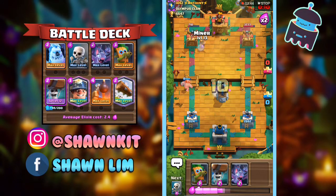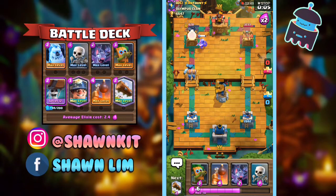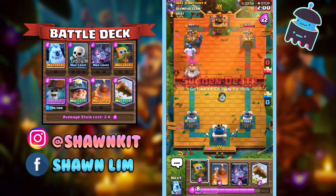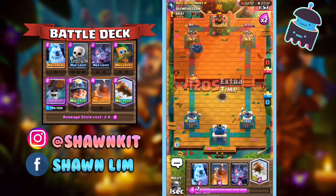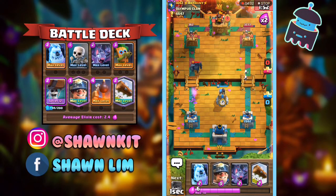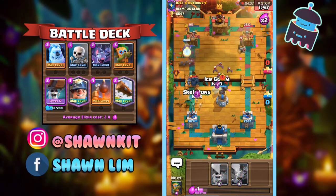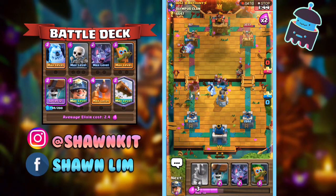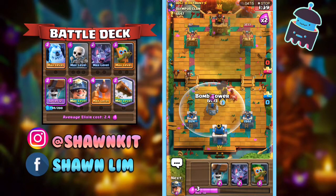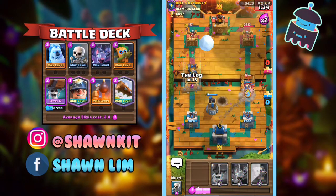Now we're just going to go in again. I think I'm going to switch up the placement and go for the front instead. He's going to defend that pretty well. We're just going to rinse and repeat — Dark Goblin at the back, Bomb Tower. He's probably going to go in really hard here. One more Miner would definitely do it. GG.